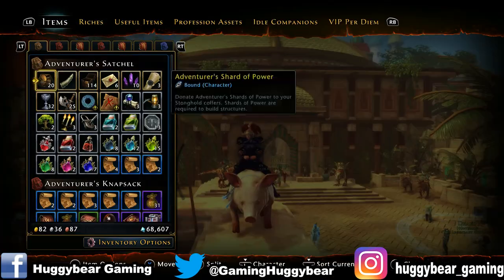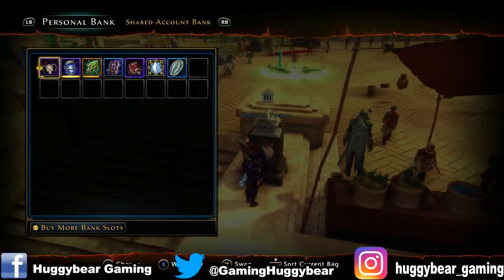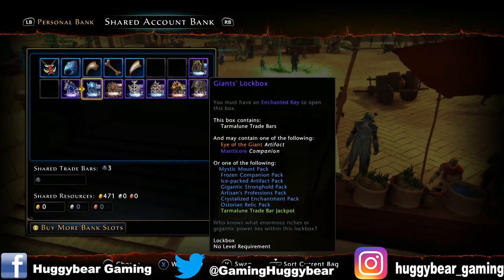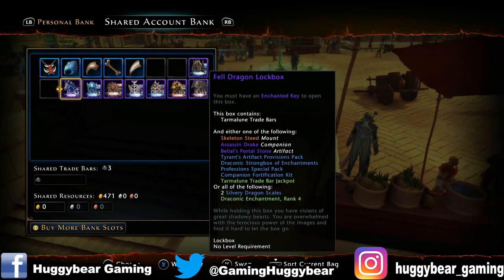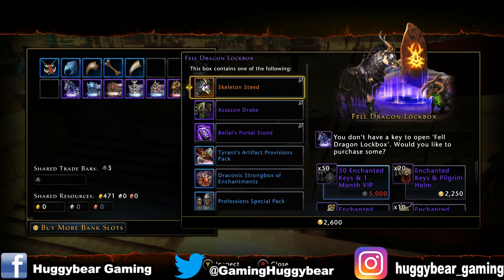Stay tuned for next week. If I just go into my bank and check — next week we'll be doing the fell dragon lockbox, and we can get the skeleton steed out of that, the assassin drake, and the belly is portal stone. If we inspect it, that's a steed — hopefully what we want to get next week.